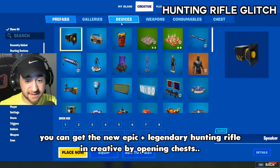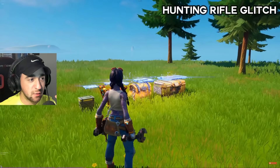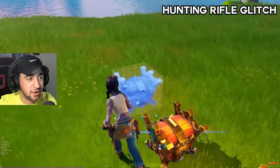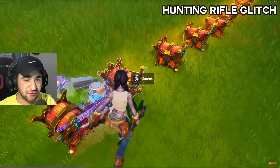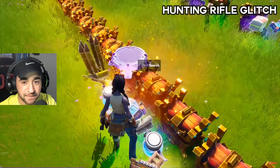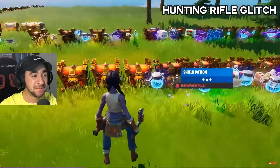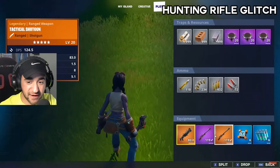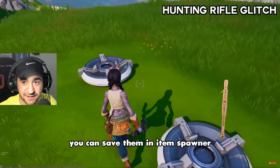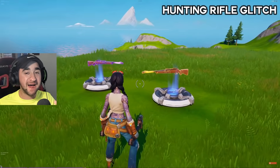Hunting Rifle. You can get the new Hunting Rifle by opening chests. For everybody watching, if you want to know how to get the new Hunting Rifle, all you got to do is open up these chests in creative mode. Obviously they're not in the creative menu yet, and that's how you actually get them. He has Hunting Rifles literally everywhere. You can save them in an Item Spotter. This is so sick.